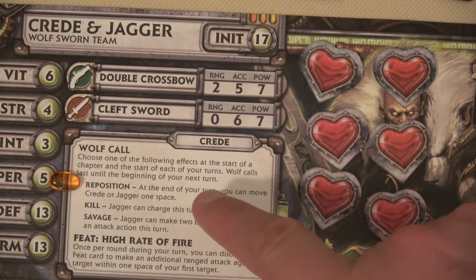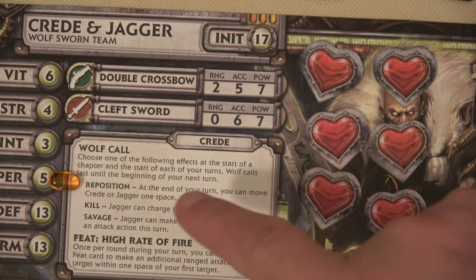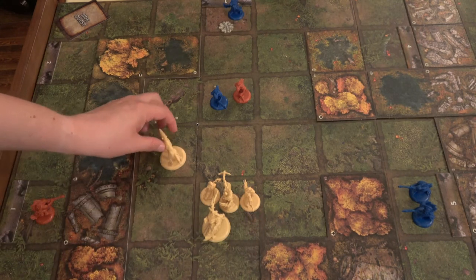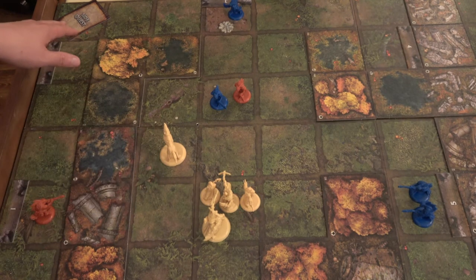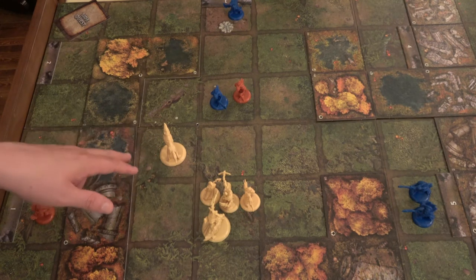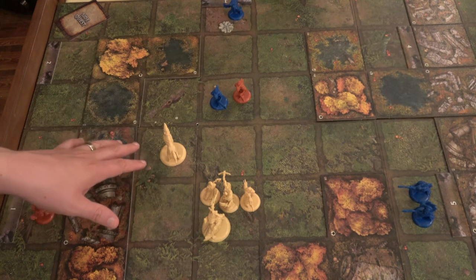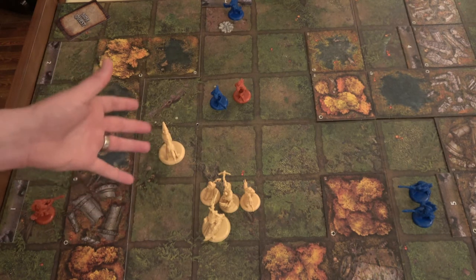Remember the Wolf Call ability — at the beginning of each of your turns, you can decide to change which ability you want to use. For right now we're still going to continue with Reposition. We can do our attack action or move action first — you can choose. We're going to have Jagger take one step over here, because our plan is eventually to have Jagger go get that side quest since he can move pretty well, especially once Creed starts using his wolf call that way.